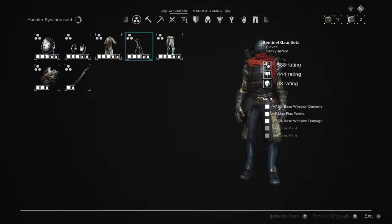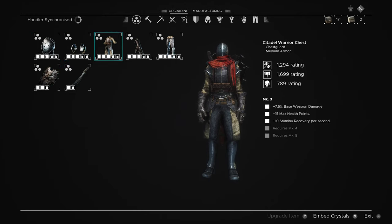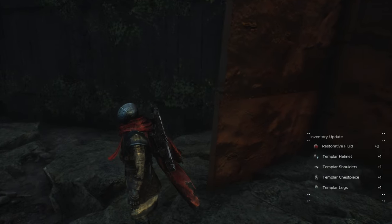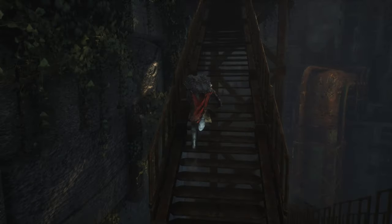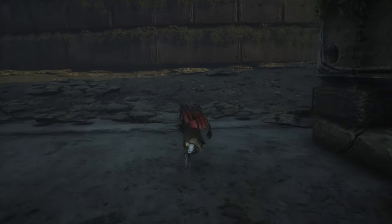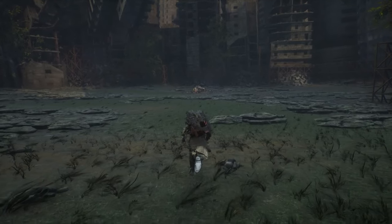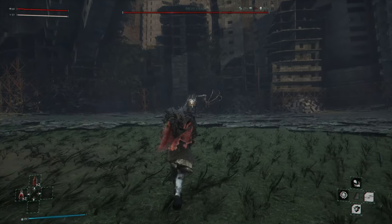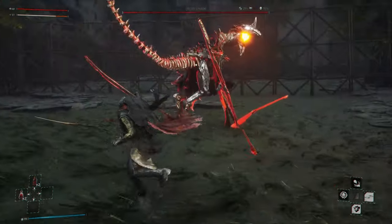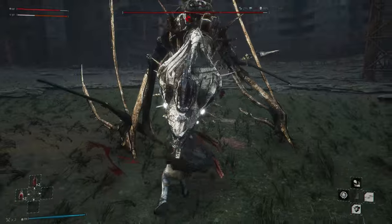I'll drop some extra damage crystals in, but this isn't my final build. I'm going to eventually switch to heavy armor — like the Templar armor, which looks pretty sick. But so far the medium armor has been holding up pretty well and I want to see how it does in a real fight against a dragon. I never really enjoyed fighting this guy too much, but let's see how this feels. His animations are just weird.